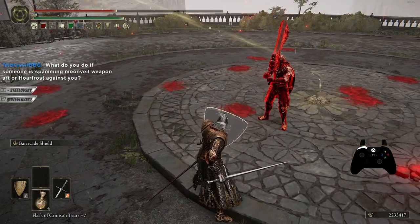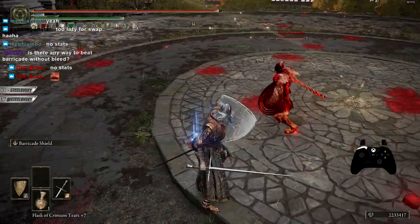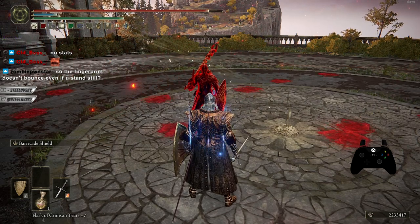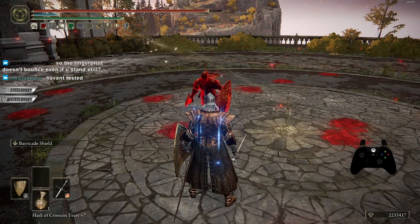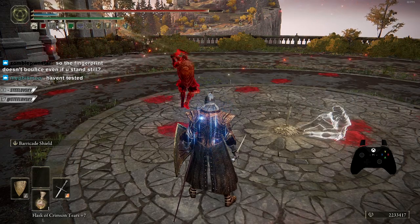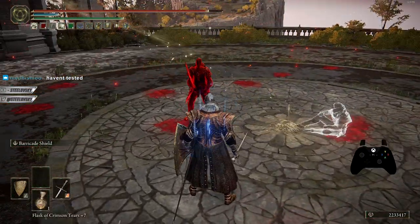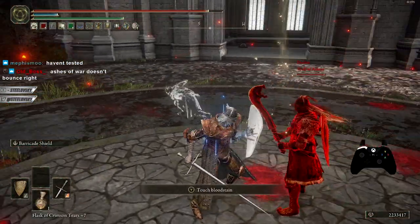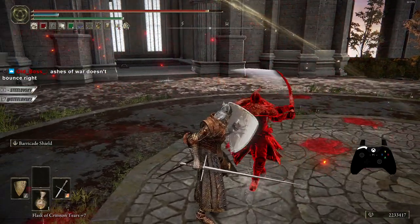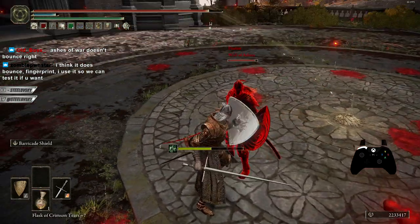Is there a way to build so that the fingerprint shield doesn't bounce even if you stand still? You'd have to do cheap damage. If it bounces, fingerprint is 100% better, but if it doesn't, barricade is better. The dorito shield is superior as it has less stat requirement. The ash of war attacks don't bounce, and charge attacks don't bounce either.